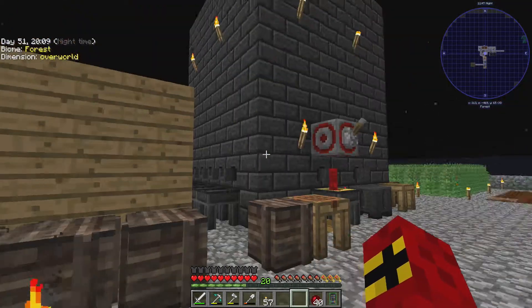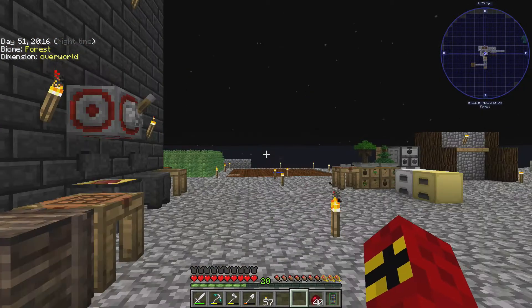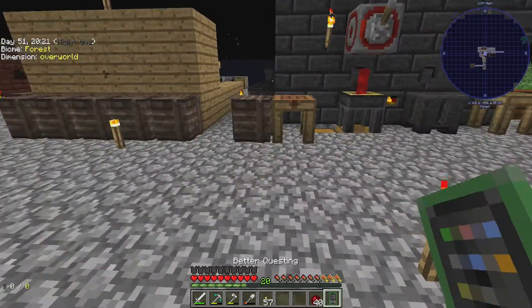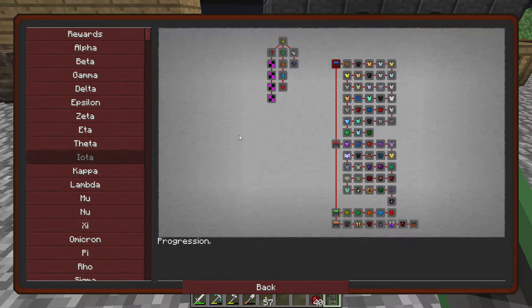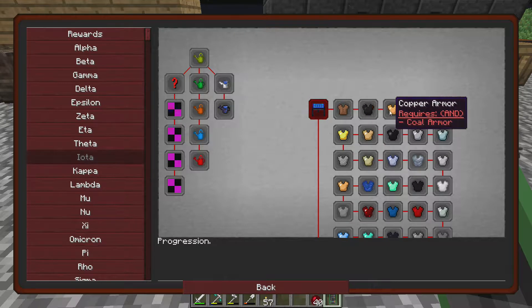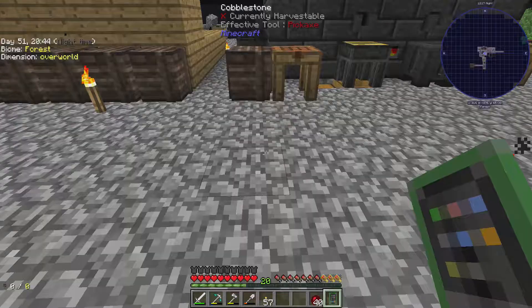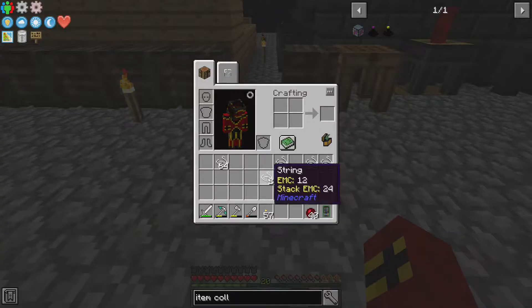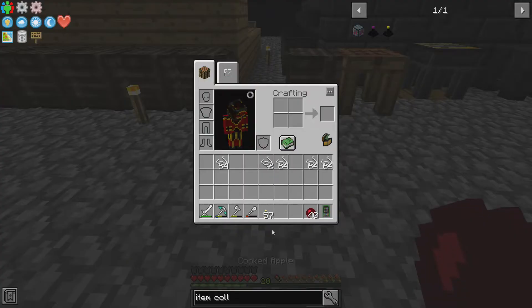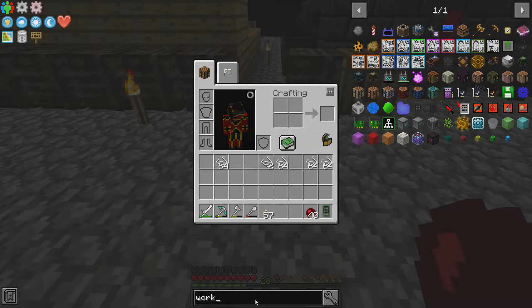So to get to that mob farm, the rabbit hole we need to go down is the armor, because I need armor to get a drop of evil. The armor system in this pack is Iota — this is like the progression for the armor in this pack and it's crazy. We're going to start down it, and you also get random acts of kindness for completing all of this. The first thing we need to do is craft this special workbench.